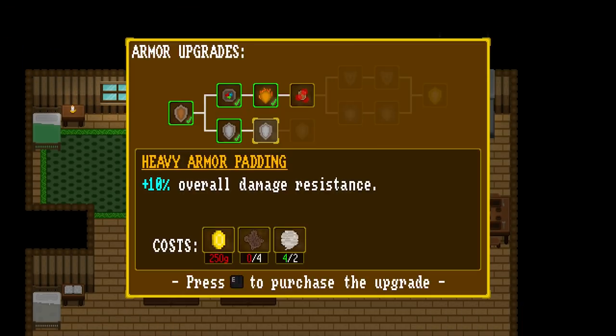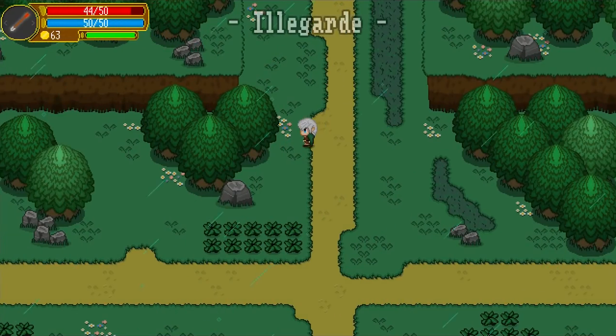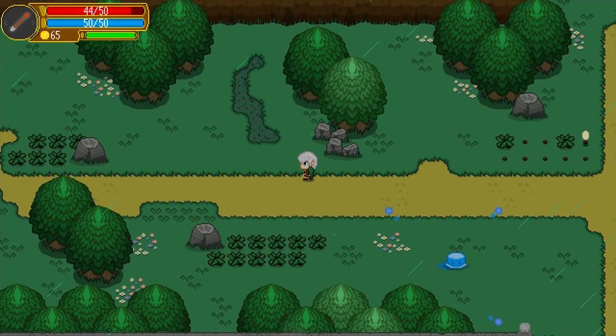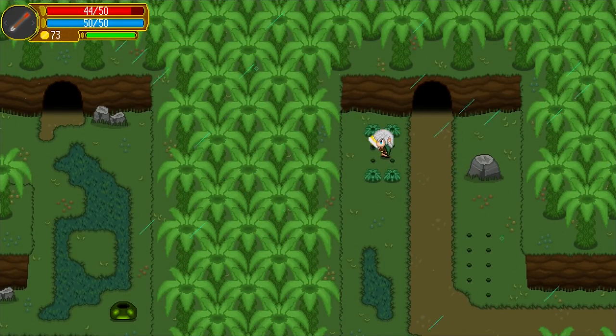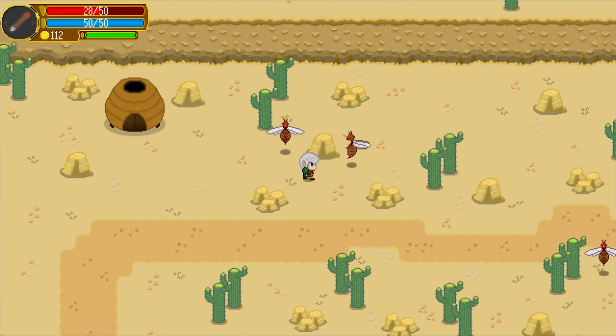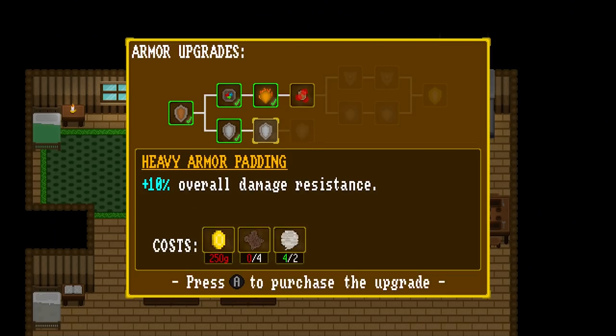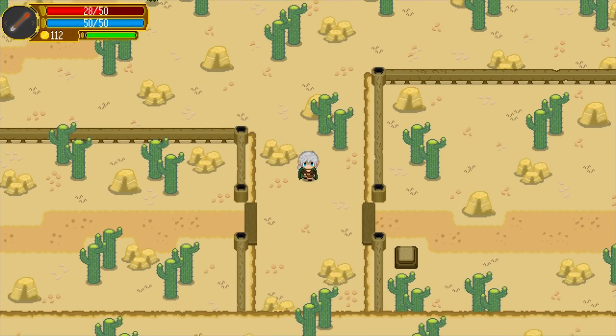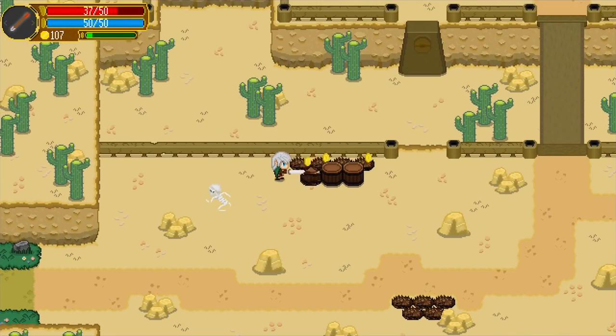It looks like it's trying to be sort of like Zelda: A Link to the Past — that is definitely where it's taking inspiration. It has small dungeons, traps, and puzzles. It looks really cute and simple, because it is in every way cute and simple. You use gold coins that you collect to upgrade stuff. So Shalnor Legends — it is what it is. Put it on your wishlist and buy it when it is on sale.